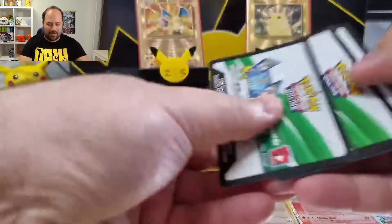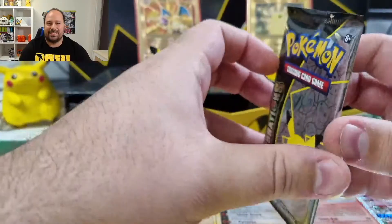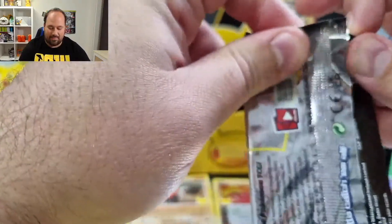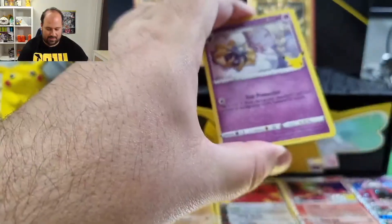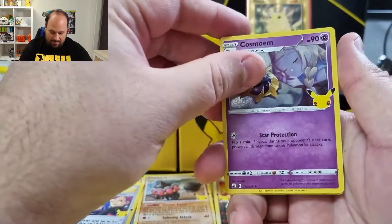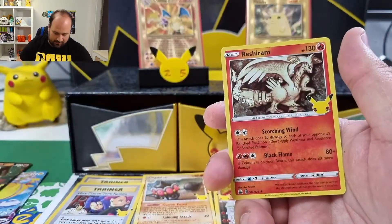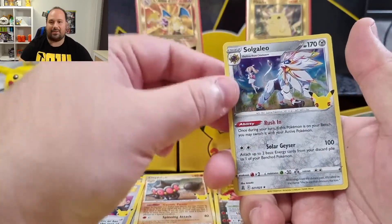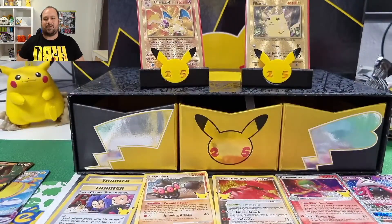We haven't finished yet — under this pile I found another booster pack! So I opened 16 of them and maybe there's a last-pack magic. Final pack: Cosmoem, Serperior, Reshiram, and Solgaleo. No last-pack magic. And this time we are really at the end — see you all next time.